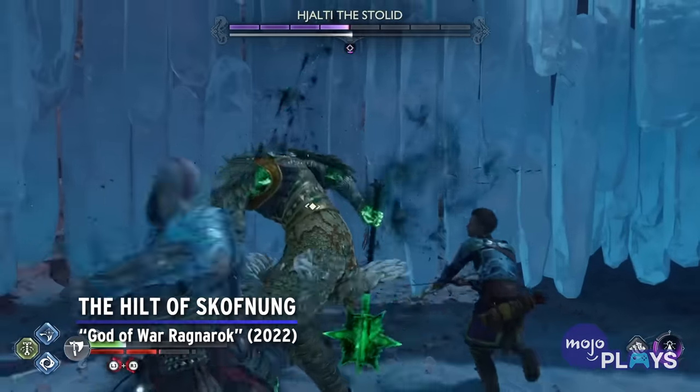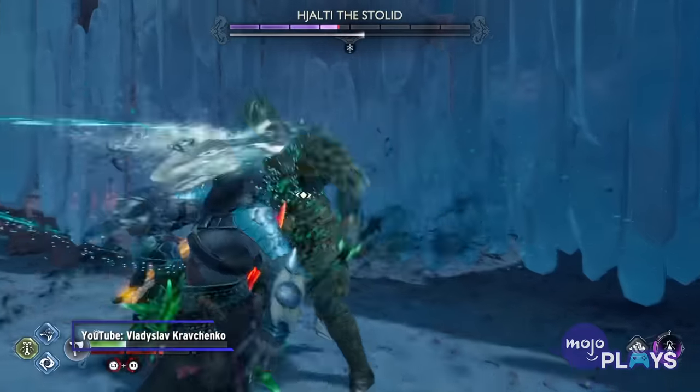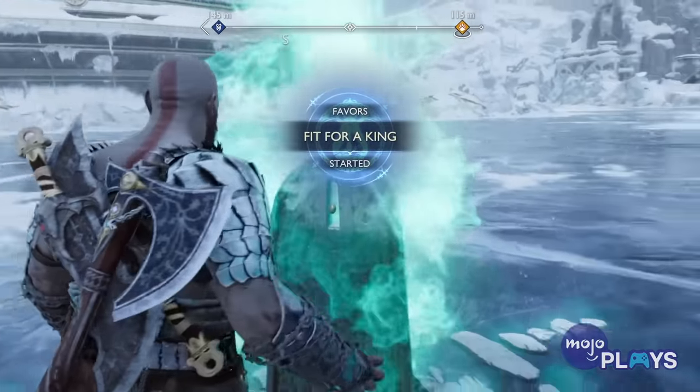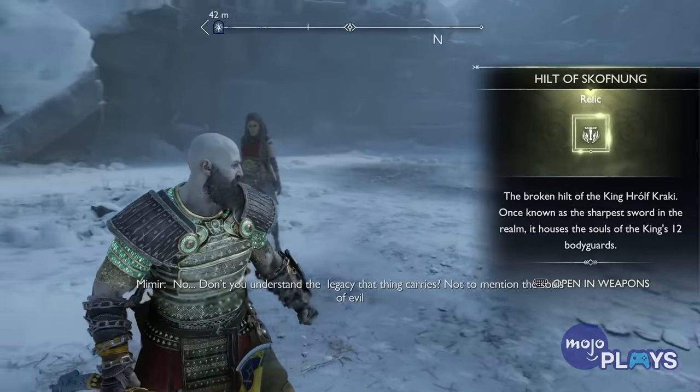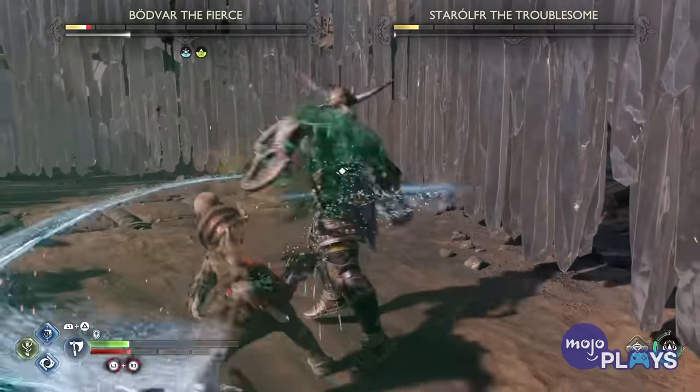The Hilt of Skafnung. God of War Ragnarok. Technically speaking, Kratos gets this Hilt upon starting the Fit for a King quest in Ragnarok, but actually being able to use it — that's the tricky part. Players must hunt down and defeat all 12 Berserkers, a couple of which don't fight alone. Not only are they naturally scattered throughout the realms, but they're on par with the Valkyries from the 2018 game — which is to say, they're gonna beat the crap out of you. The final bout against King Hrolf is obviously the toughest. If you don't have your weapons and armor fully upgraded, he'll make you regret it. Thankfully, the Hilt is worth it once you can actually use it — it summons a group of ghostly swords that make every enemy encounter a breeze.